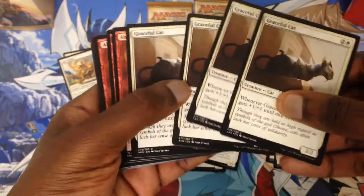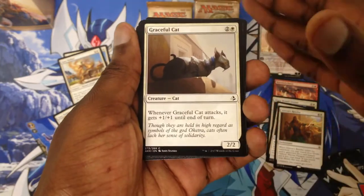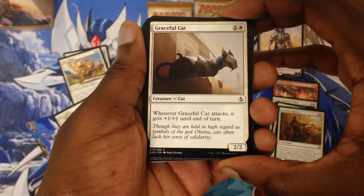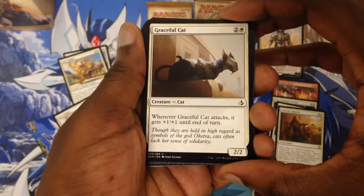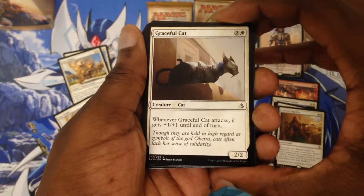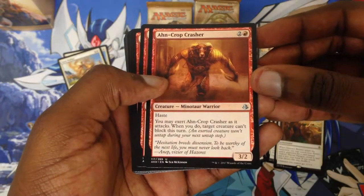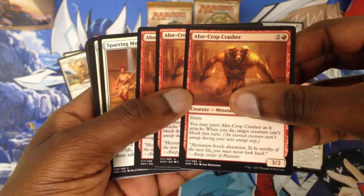You have four copies of Graceful Cat. Cat is a creature — cat, obviously. It costs two and one white. Whenever Graceful Cat attacks, it gets plus one, plus one until end of turn. It is a two-two. You also have the Crop Crasher.